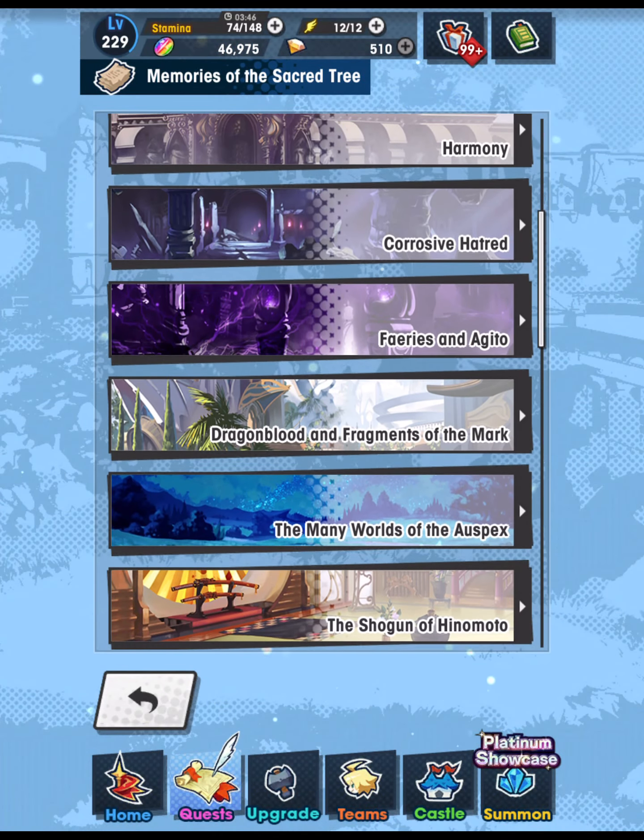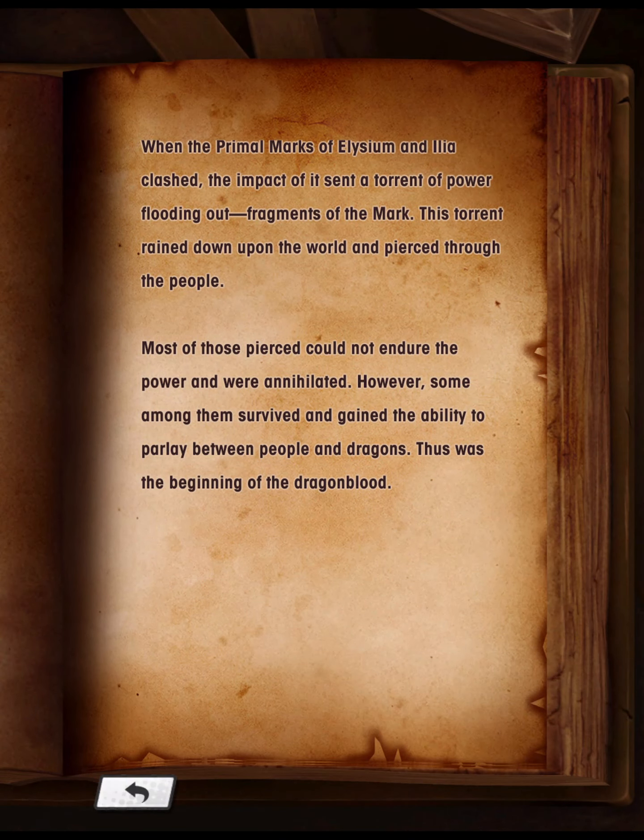Dragon Blood and Fragments of the Mark: When the primal marks of Elysium and Illia clashed, the impact sent a torrent of power flooding out — Fragments of the Mark. This torrent ran down upon the world and pierced through the people. Most of those pierced could not endure the power and were annihilated. However, some among them survived and gained the ability to parley between people and dragons. Thus was the beginning of Dragon Blood.